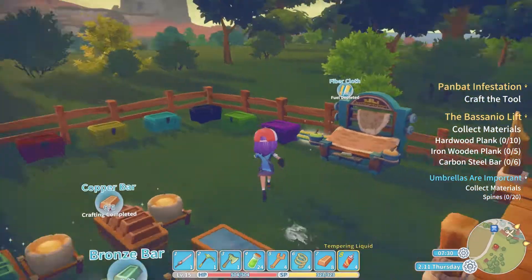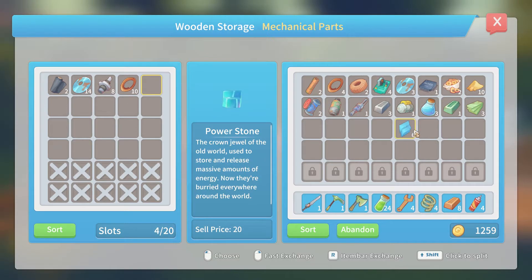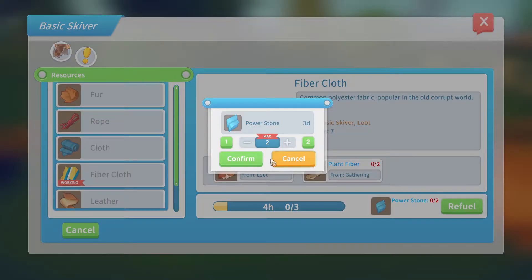I need to put some more fiber cloth on the skiver. The fuel is depleted! I never check the fuel on the ones with the power stones - I'm terrible for that. I check on the ones for wood because they run out all the time, but I just expect these to last forever.